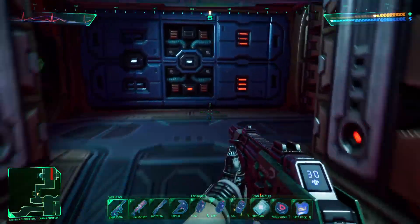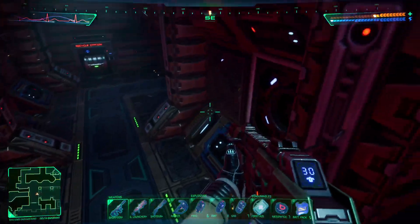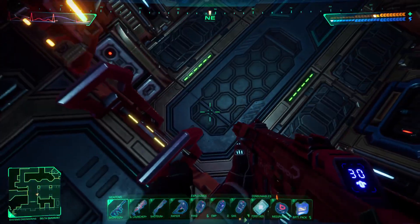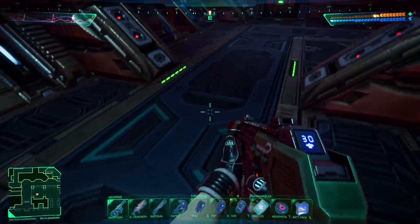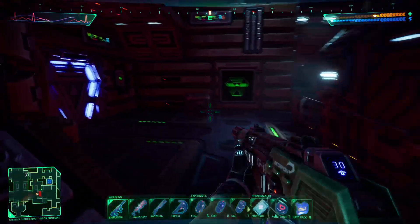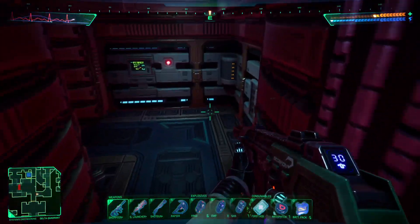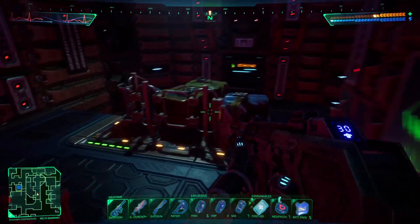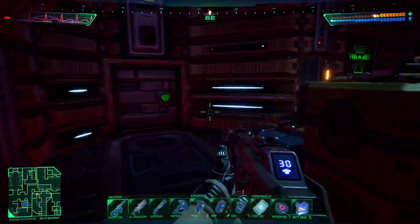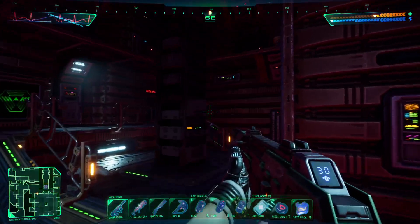So now that you have the boots, let's go back to the elevator. So now from the elevator, we're going to go left and into the core. This is the core room.